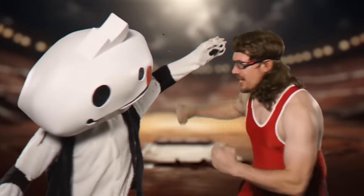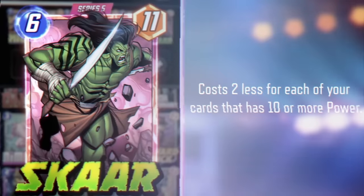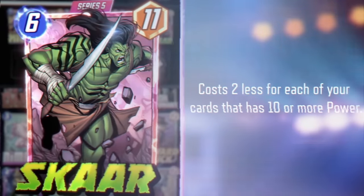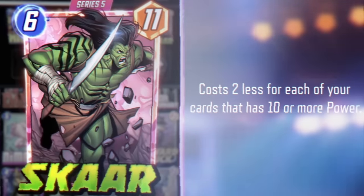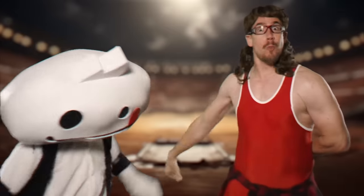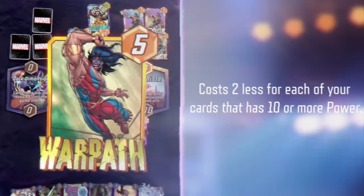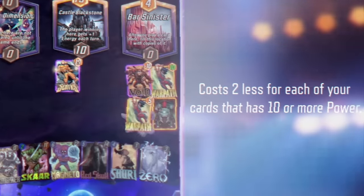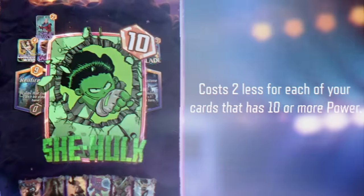This season's main card is Skar, the son of Hulk. Skar is super strong like his pop and associates with only the strongest on planet Sakaar. In Marvel Snap, when you pair Skar with cards that have ten or more power, he costs two less for each of them. Skar works great with She-Hulk, Typhoid Mary, Sentry, and even Warpath.